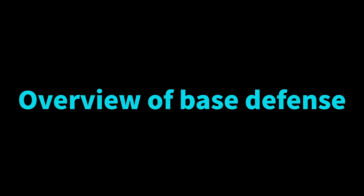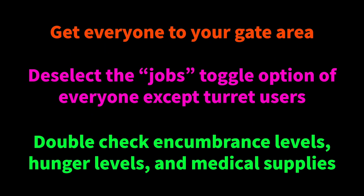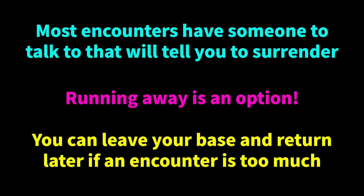Generally base defense comes in a couple phases. First you'll get a warning saying that something's coming to visit your base, but you won't recognize what they mean by their generic names unless it says it's a raid — then you know it's going to be a combat encounter. Usually after you get the warning it will take a day or so for whatever encounter it is to get to your base. Once it's there they'll generally try and talk to you, and you'll have a chance to tell them to piss off or attack them. If you think they're going to be hostile, just have your crossbows open fire immediately.